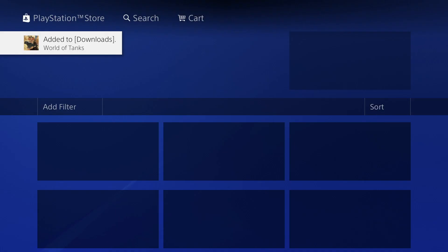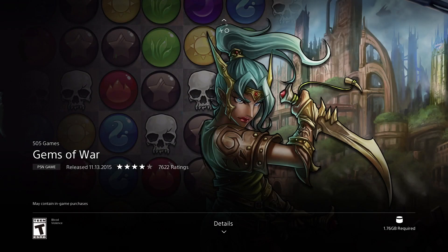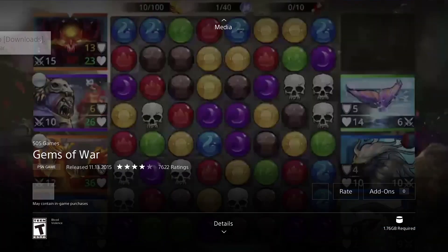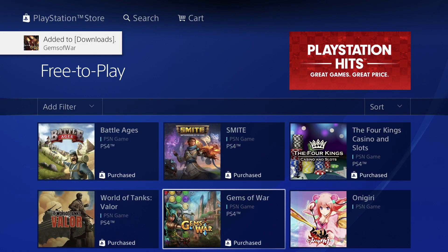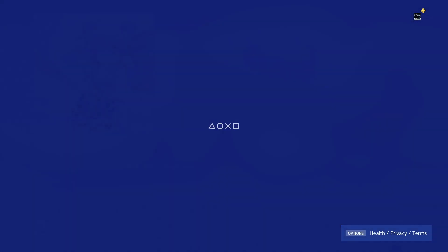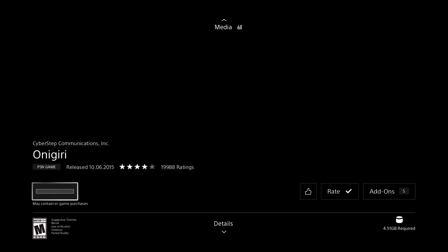How long will this take? Since I'm downloading a lot it could take a whole day, but for some with faster internet it could take just a couple minutes. Slow internet speeds could take a lot longer. This one's only a gig so it won't take long. Then we have this one — press Download — it's only 4.51 gigs, so it should take about 10 minutes for me.